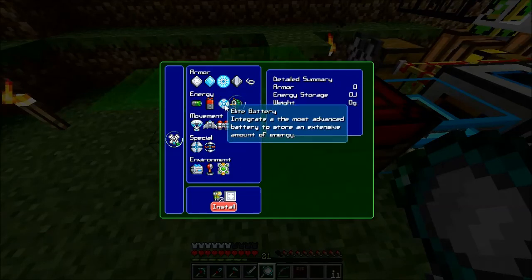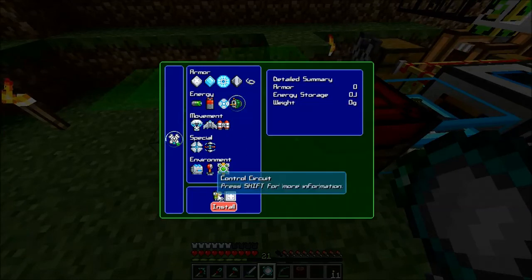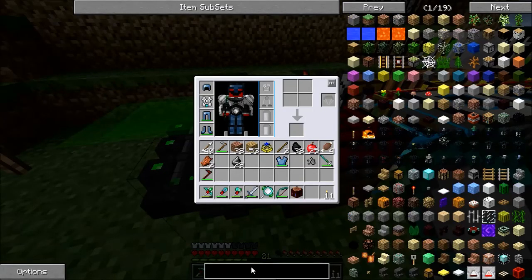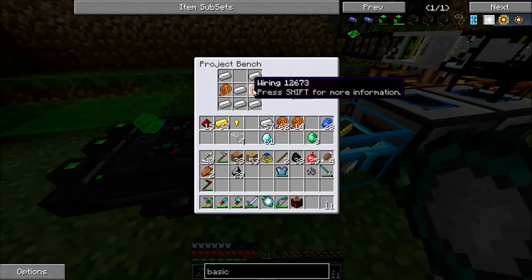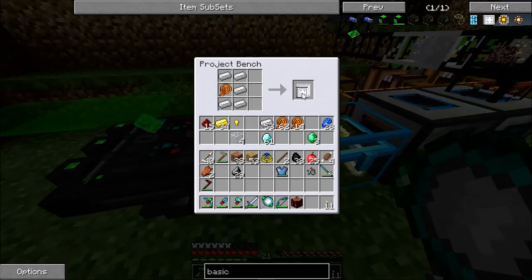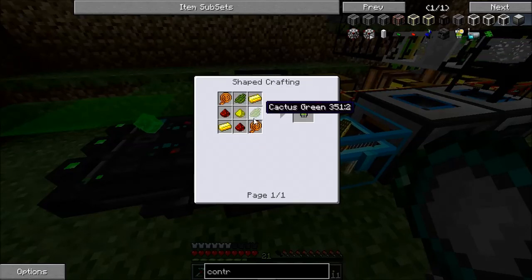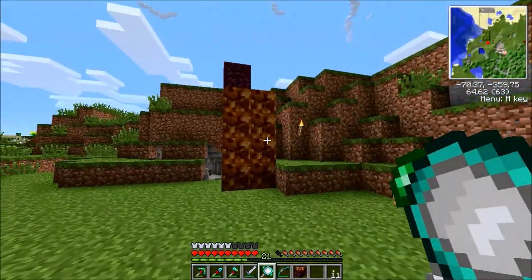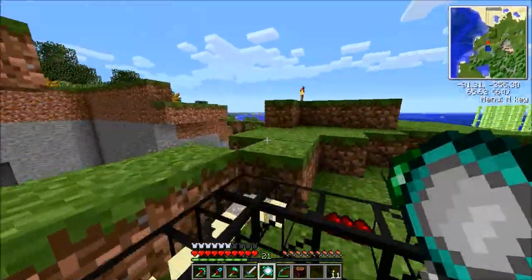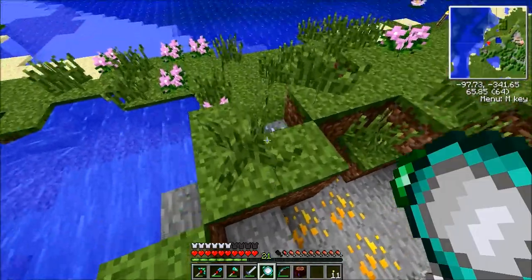I'm going to be using this in the nether more often than not, so I want to make the heat generator. I need control circuits and basic plating. Basic plating is easy enough — just iron. Control circuits need cactus greens, glowstone, and gold. I need some cactus greens. I don't think I have any — are there any shrubs around here anymore? Those are easier than getting cacti.